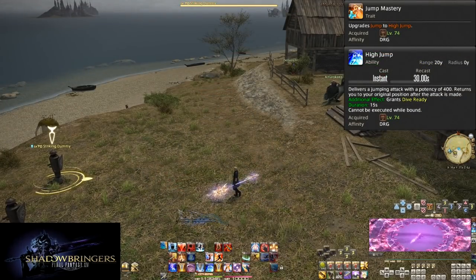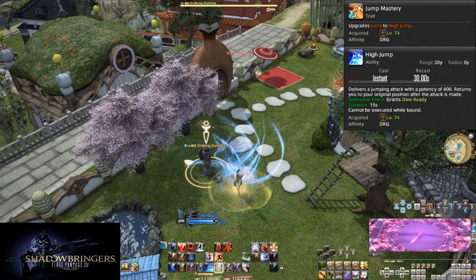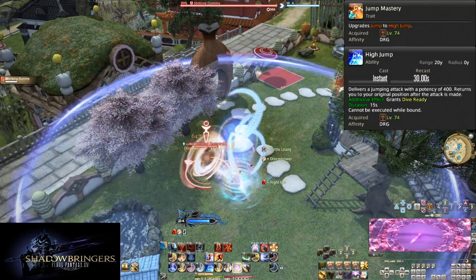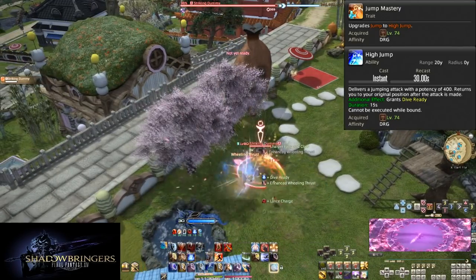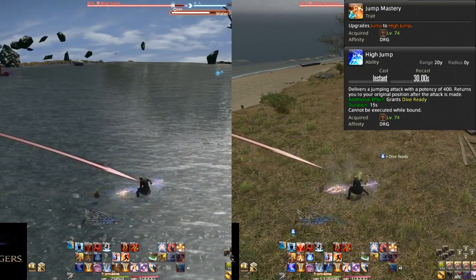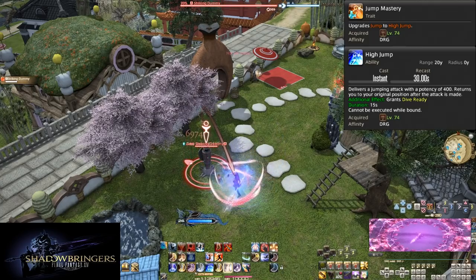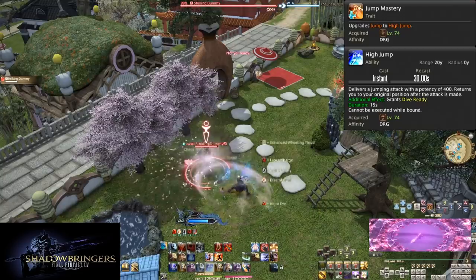Level 74, Jump Mastery and High Jump. This is the direct upgrade to Jump. Not only is High Jump's potency 400, but it's also way faster. Say goodbye to the painful animation lock of Jump. There's still some animation lock, but it's so much faster it basically isn't there at all. You can afford to play a little riskier with this, but not much riskier.